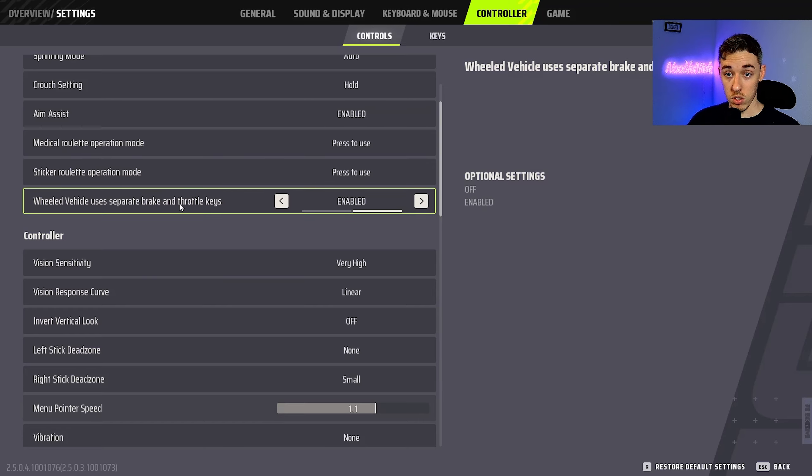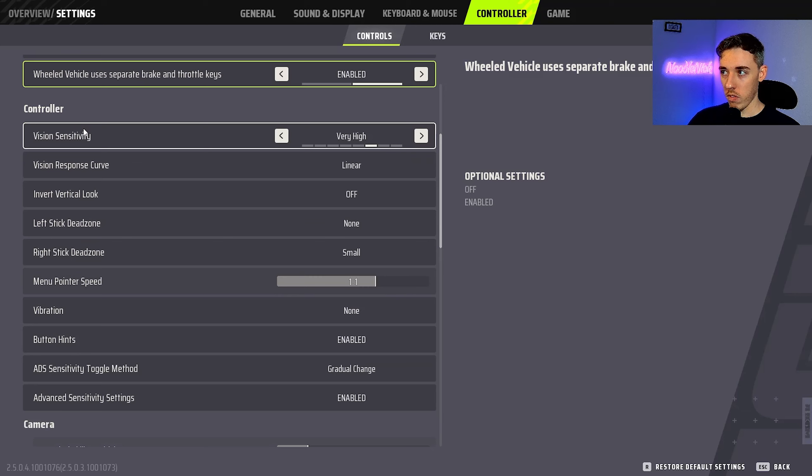Wheeled Vehicle: Use Separate Brake and Throttle Keys — I have this on, so you use L2 to reverse and R2 to drive. If you disable it, you drive with your left stick held forward, which I find awkward and not how most racing games work. I have it enabled, but that's personal preference.